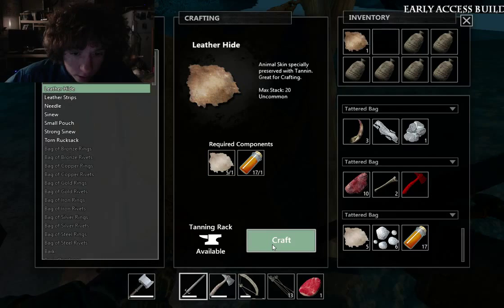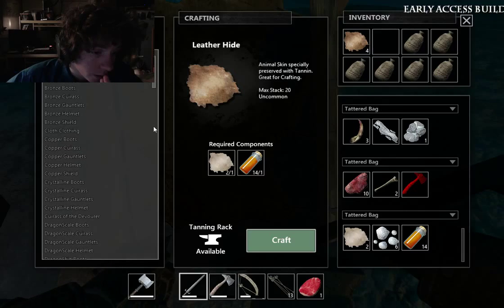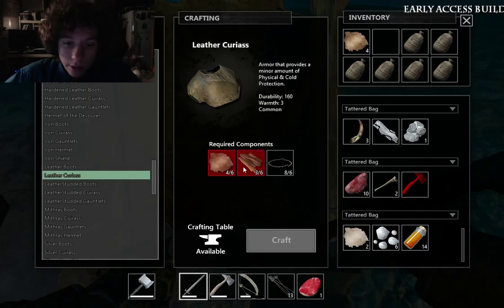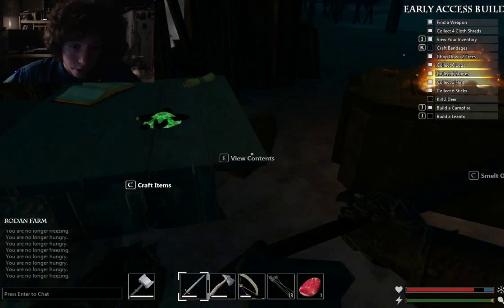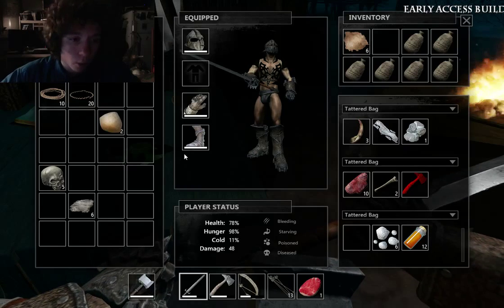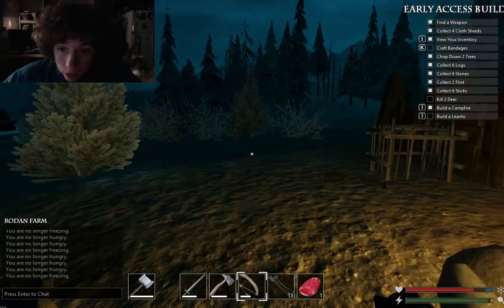Leather hide — I need those. What else do we need? Armor leather. I need two more leather hides and some scrap. So leather hide, I need two more of those. If I recall correctly I should have some scraps in my chest — I don't. So I need to hunt literally one more boar, then I'll be good. Let's make some leather strips real quick. I need to hunt one more boar then I'll be able to make my leather cuirass.